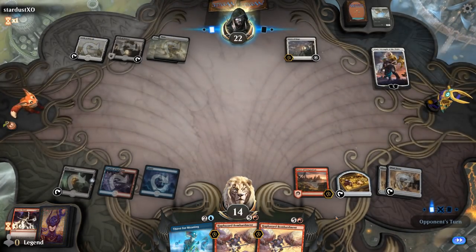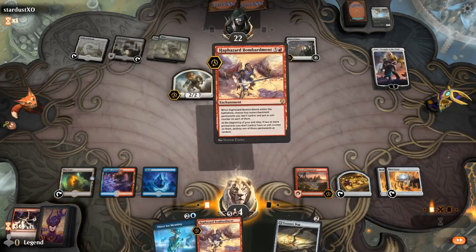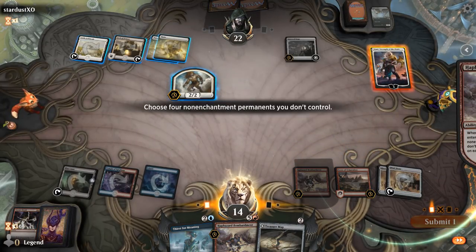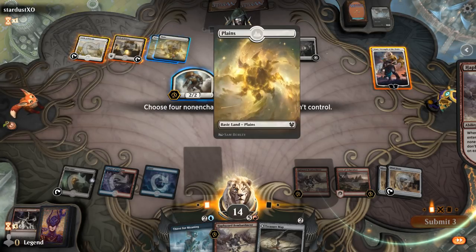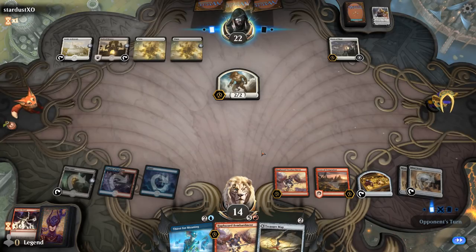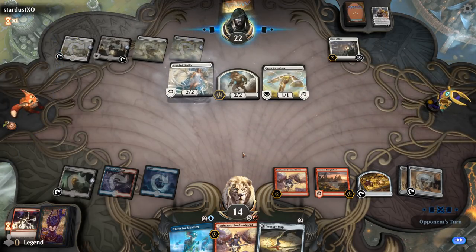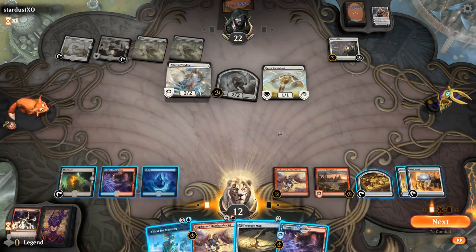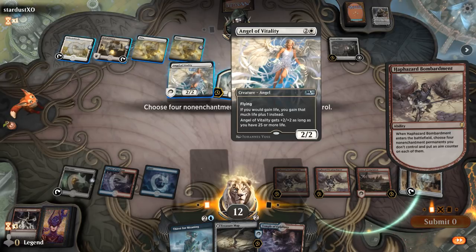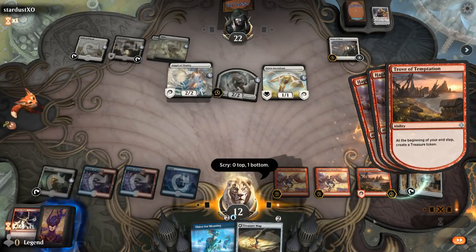Ajani is pretty strong here. Play Bombardments, Ajani gets one counter, and I guess just a Serra Ascendant. Can't blow up the Dawn of Hope, but we did get Ajani. The reason I don't prioritize killing the creature is if we find another Storm's Wrath or Blink of an Eye, we'll end up killing it anyway and waste an aim counter. But now I'll go after the creatures and the last lands, and look for maybe Kiorba as the Sea God or Mirror Maid to copy Bombardment.